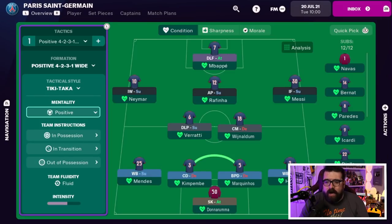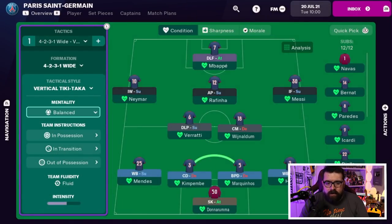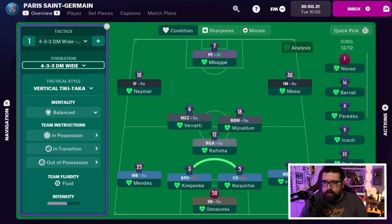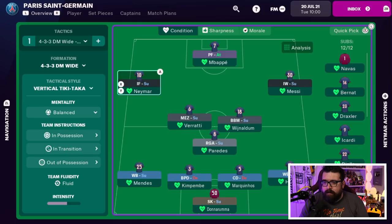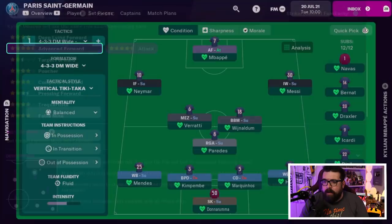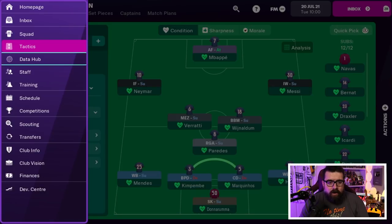Let's quickly stick a tactic in. We're going to do a vertical Tiki-Taka, going a little bit more attacking, with a 4-3-3 wide. Then we can press the right stick to Quick Pick from there. I don't necessarily want to play Mbappe as a pressing forward, so I can hover over him, press X, and then using the D-pad select what I want him to be — an advanced forward. Then go back to the previous screen and he's switched over. If I want to swap the player, press Y and pick a different player from within there. That all works nice and straightforward.